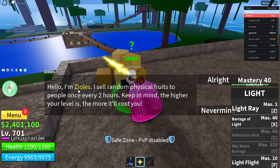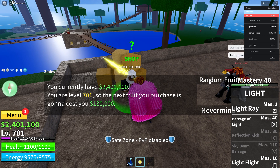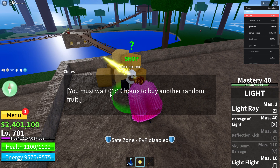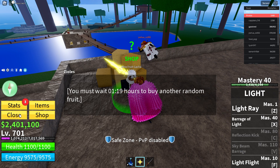Press right to interact. The NPC says: 'Hello, I'm Zolies. I sell random physical fruits to people once every two hours.' So every two hours you can get a random fruit depending on your level. My level is 101, so a random fruit costs me 130,000 in-game currency — it may be different for you. Press buy, and if you haven't purchased recently, you should receive a random fruit in your items.